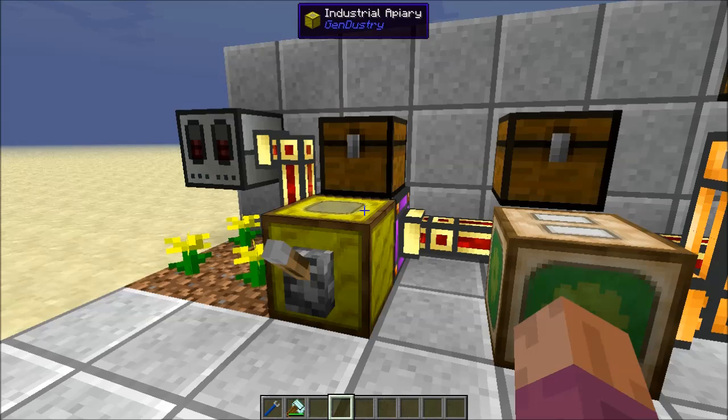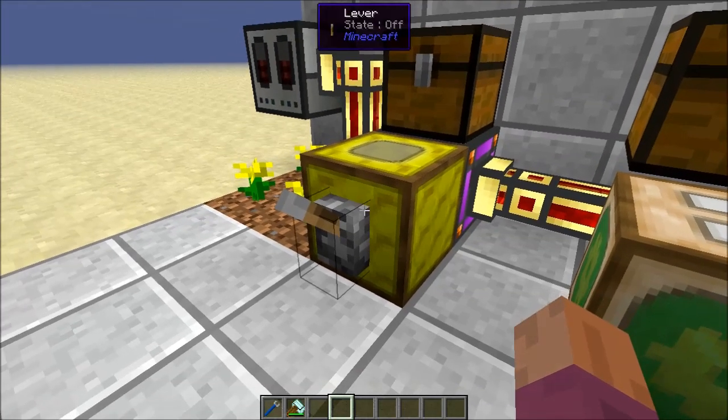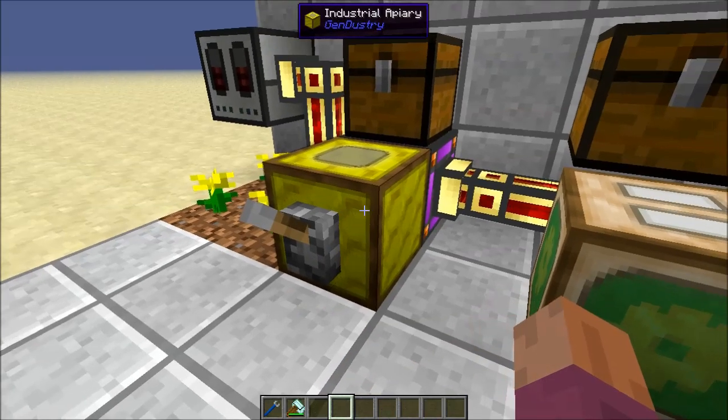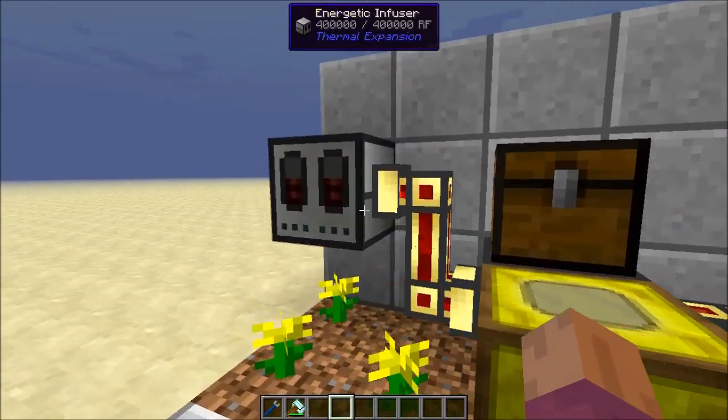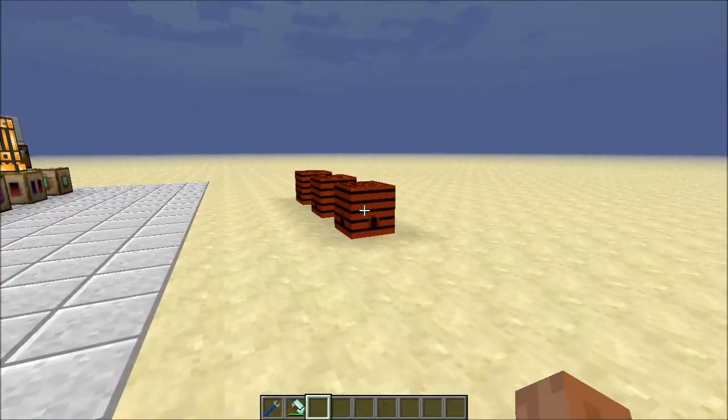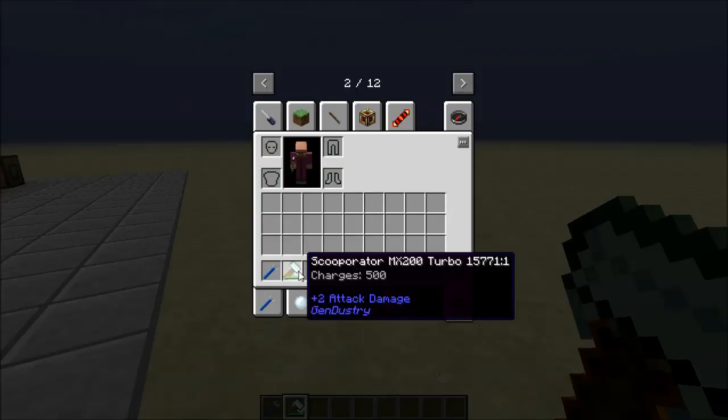The other thing that's been changed with the industrial apiary is they can now be controlled by a redstone signal, so you can turn them off and on using redstone — like a lever hooked up to it. Next we have the Scoopinator MX200 Turbo.